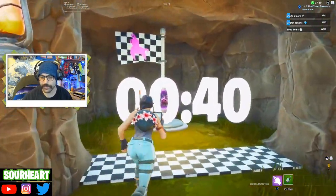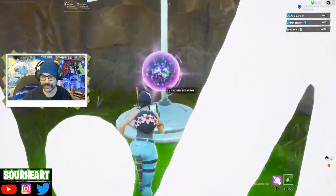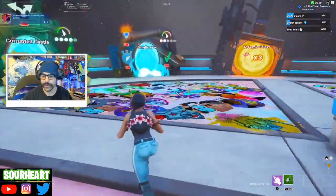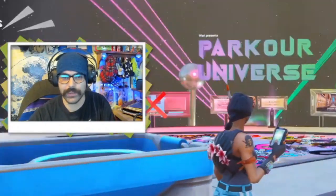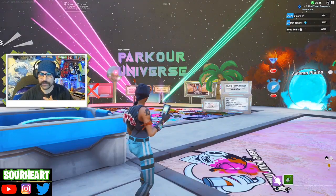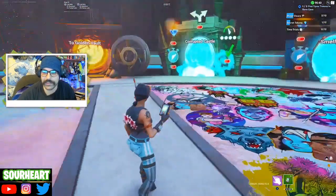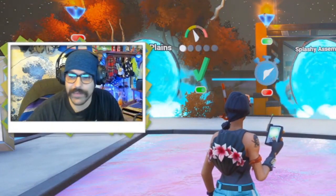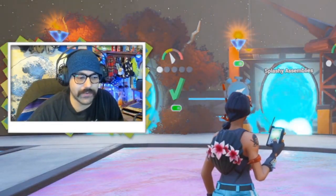The other map can be done in 40 seconds - this is way easier. Unlock achievement in Parkour Universe. There are a lot of maps in here with probably some really good concepts, but truthfully this map is pretty laggy. I give it a 7 out of 10. If it got cleaned up and those time trials - at least the Splashy Assembler one - were fixed, maybe higher. I feel like I was doing it fast enough but it just wasn't registering.